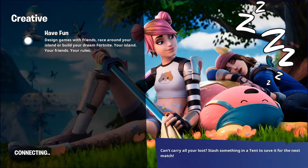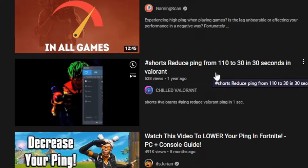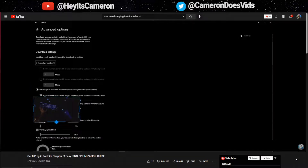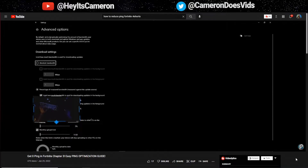Now let's look at some other secret settings. I found a short about reducing ping from 110 to 30 in 30 seconds in Valorant — this guy has a really good video on fixing packet loss and reducing ping. The setting involves Delivery Optimization Advanced Settings in Windows. You want to uncheck 'Absolute Bandwidth' if it's checked, then set both download bandwidth options to 5 percent. For the upload settings, check both options and put 5 percent and 5 gigabytes.